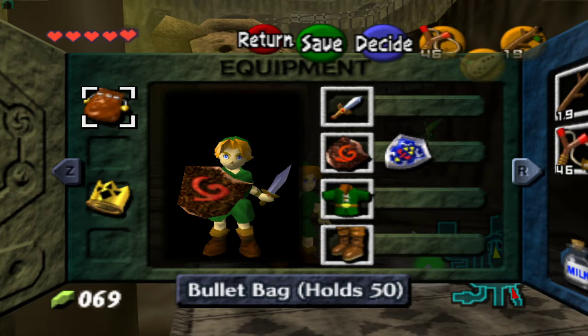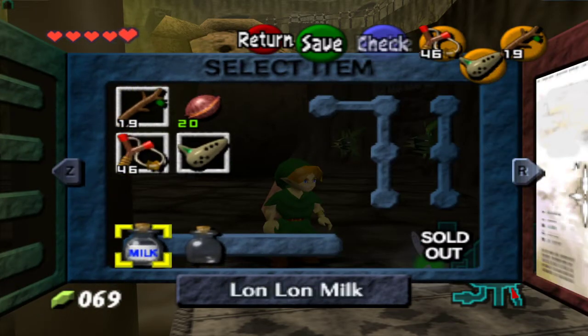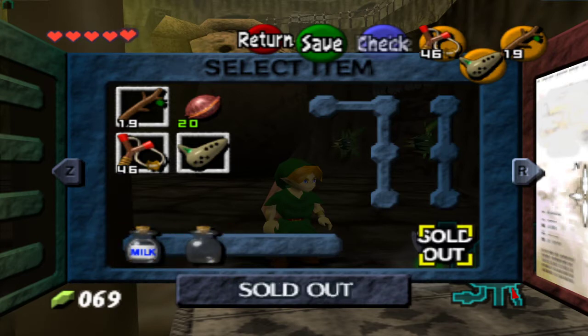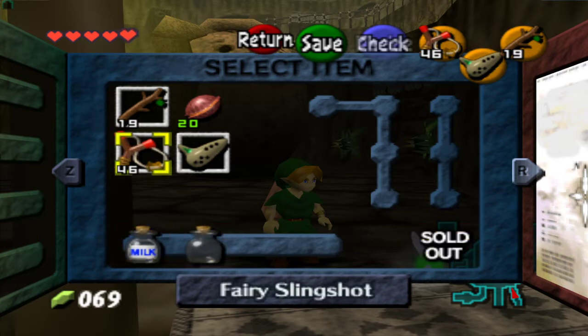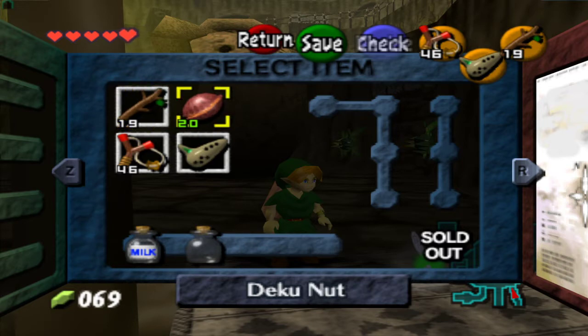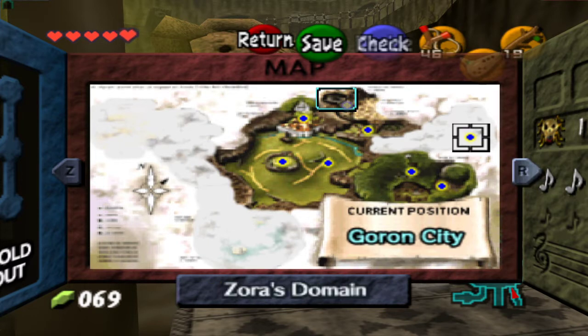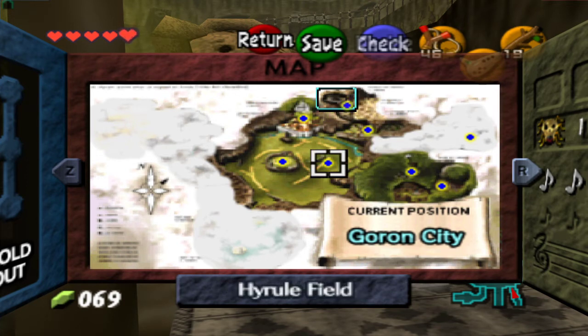There was also a mini-game in the city that I did. I got the Lon Lon Milk and an empty bottle, which I had missed, along with some more fairy slingshots, and more Deku Sticks. I also found Zora's Domain but didn't really go in because I don't think you can early game.